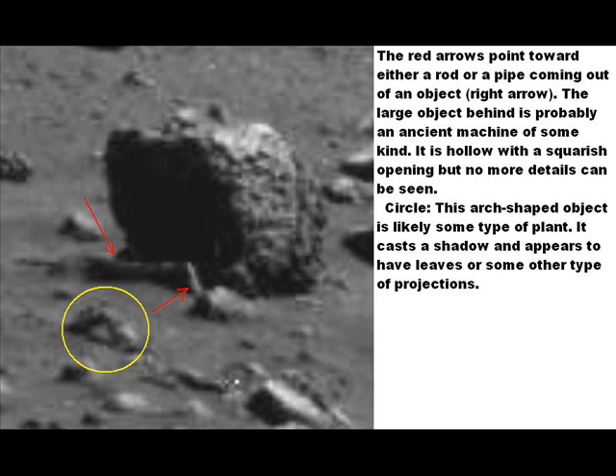If we look at the yellow circle below these two objects — I don't know. This looks like some sort of a plant, possibly. It looks like it has leaves coming out of both sides of it. I don't know what else it could be. I think it's a plant.